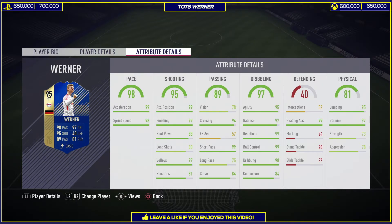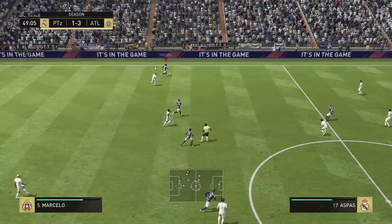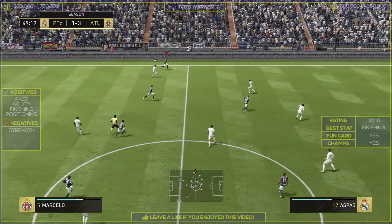Dribbling is phenomenal with 95 agility, 92 balance, 99 reactions, 99 ball control, and 98 dribbling. Composure could have been a bit higher — I was a bit disappointed; it could have been around 88, but it's decent. He's also very strong in the air with 99 heading accuracy, 95 jumping, and 97 stamina, which is nice. However, strength is low, so sometimes you would get pushed aside with some ease.